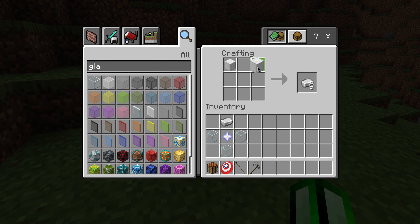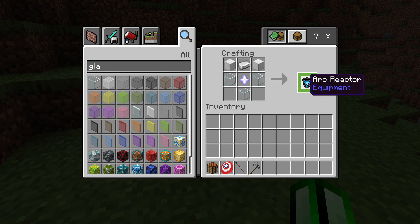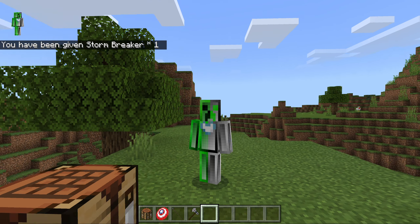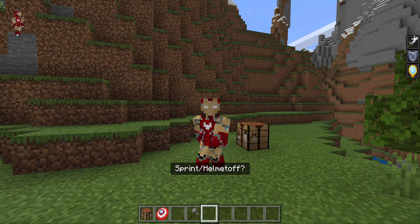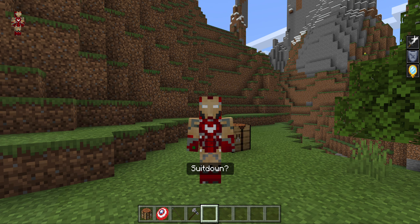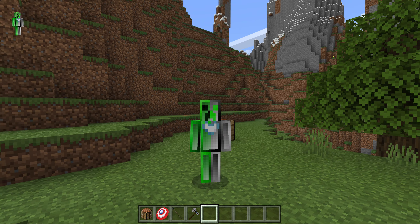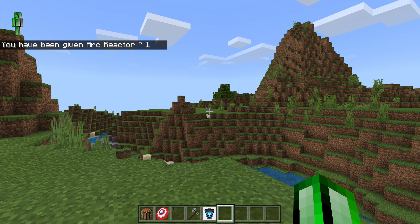For Iron Man, we're gonna start off with two iron blocks, iron, a nether star, and three glass. Simply put the arc reactor like this. Put it on — shift, jump, sprint — the helmet's off. Sneak, the helmet goes back on. Shift, suit, sprint to suit down, jump, and then sneak to deactivate it.